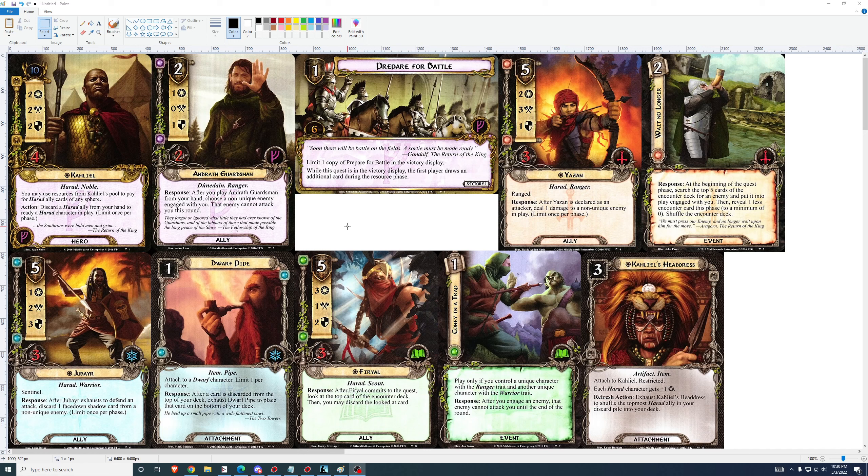Jubire and Furial seem similar in that regard — very strong if you can get them out with enough time remaining in the game to use their abilities two or three times. With Furial's ability seeming more likely to be used consistently than Jubire's, because Jubire requires you to be defending attacks while Furial can just quest every round. So she seems like the strongest ally in this adventure pack to me, closely followed by Jubire. I like both those allies quite a lot — I think they'll be in some very strong decks.